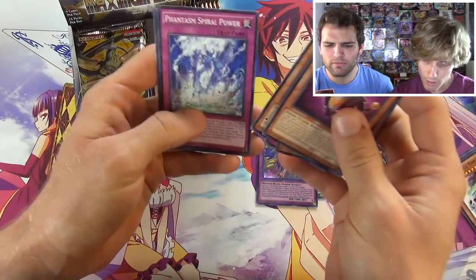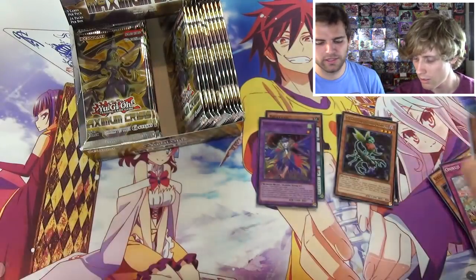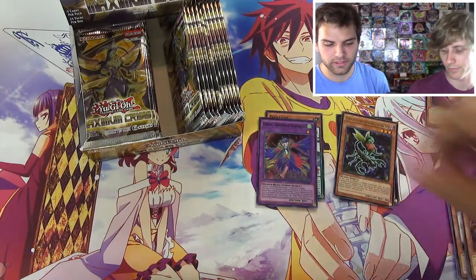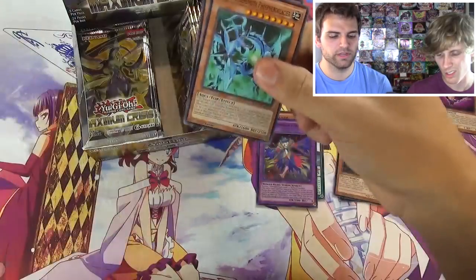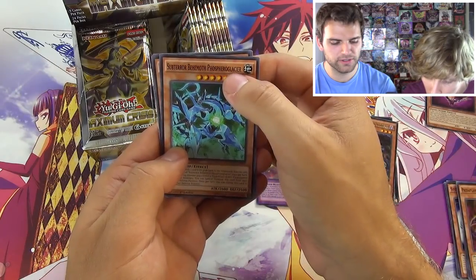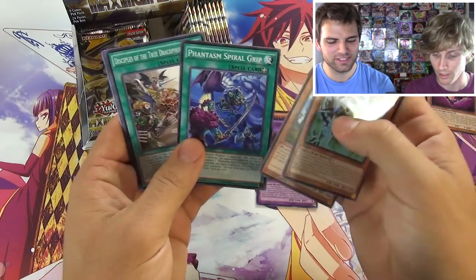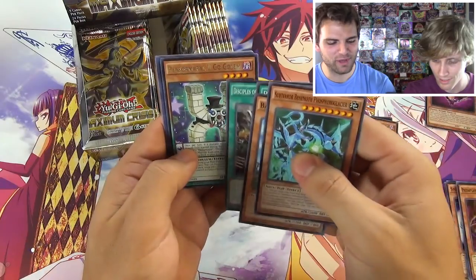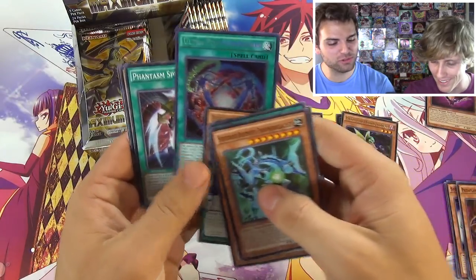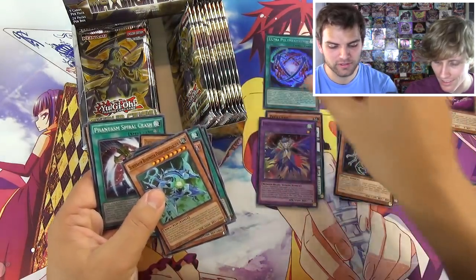Lyrilusc Sapphire Swallow, Phantasm Spiral Power, and Phantasm Spiral Crush. This one's pretty hard to pull - let's see how many we get. Double Resonator yeah. Phosphorus Glacier - I don't know how they want you to say that. Bayou Baboon, Spiral Grip, Disciples of the Spellbook. Performapal - You-Go Golem! A secret rare ultra Polymerization - that's a pretty card, very nice. Sleeve it up.